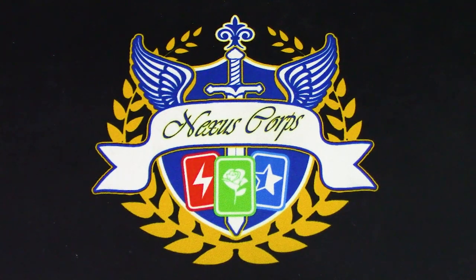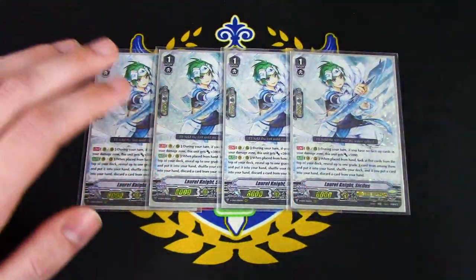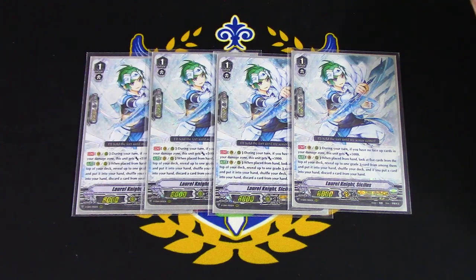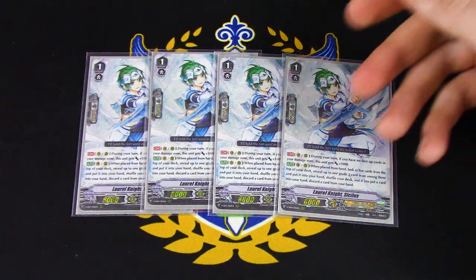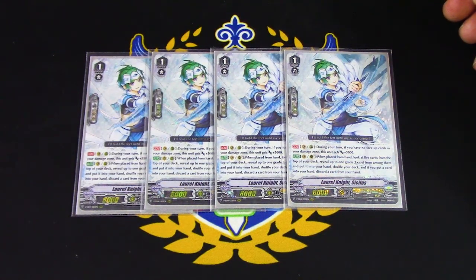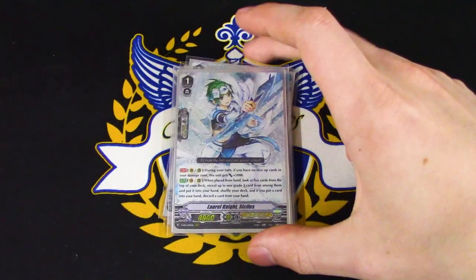Now we're on to Grade 1s — running 4 copies of Laurel Knight Sicilis. This card used to be Stride Fodder, but is now basically a Grade 3 Searcher. During your turn, if you have no face-up cards in your damage zone, this gets 5k. Its skill is: when placed on Vanguard or Rear, look at the top 5 cards of your deck, search for a Grade 3, add it to your hand, and if you did add one, discard a card. This helps late game — if you have extra Alt Miles in your deck, you can call Sicilis, search an Alt Mile, discard it, and that's one less non-trigger out of your deck.